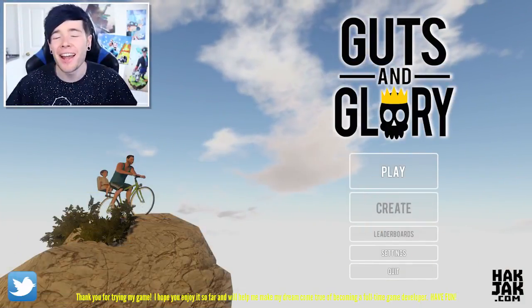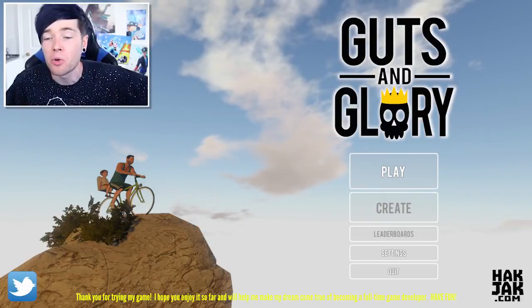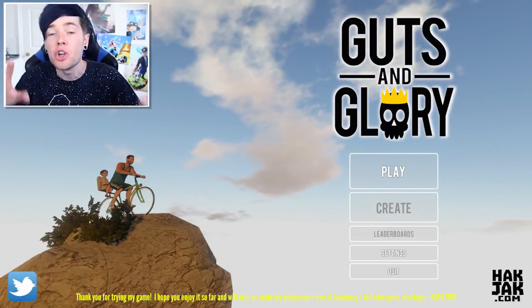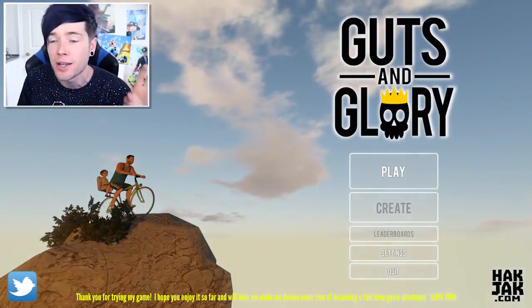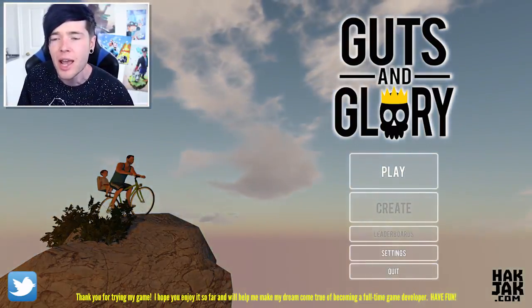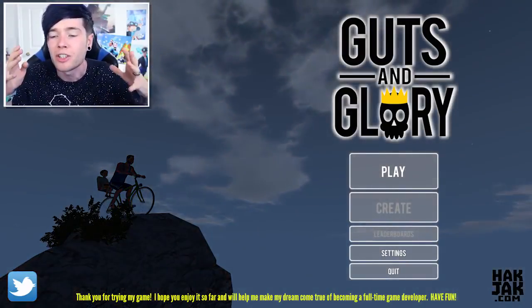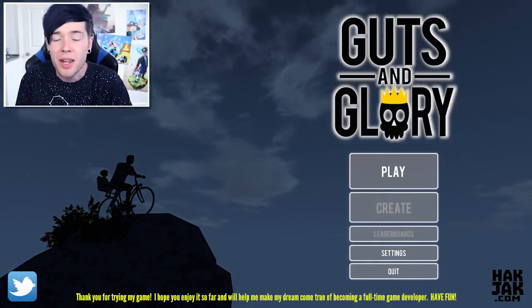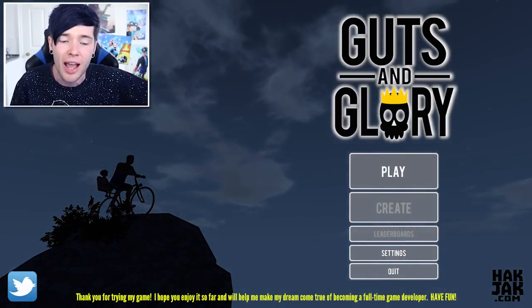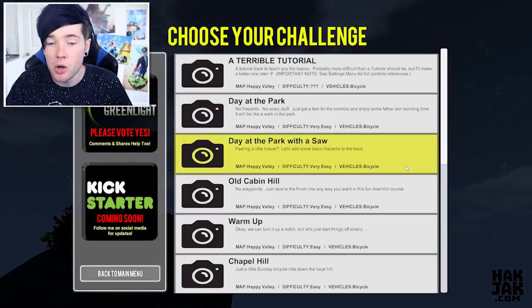Hey everyone, Dan here and welcome back to another video. Today we're playing a game called Guts and Glory, which you guys have been tweeting at me non-stop for the past few days because apparently it's like a 3D Happy Wheels and Turbo Dismount combined, which sounds absolutely epic. And speaking of epic, the dad and son on that cliff look pretty epic indeed. So without further ado, let's get straight into this.